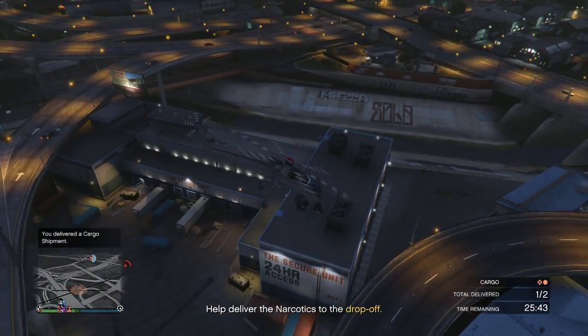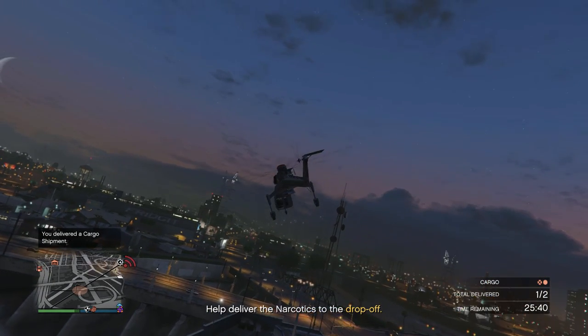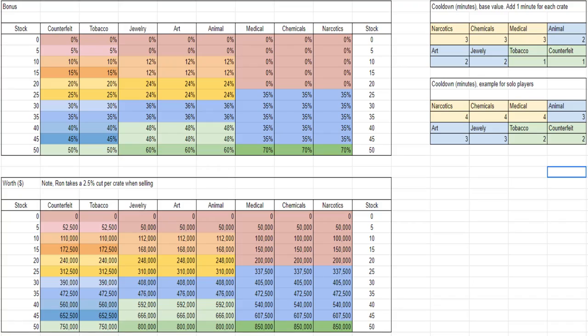Here's the bonus and profit breakdown with cooldowns — I'll leave a link in the description so you can see it clearly. The chart is organized from least to most profitable: counterfeit goods up to narcotics. Tobacco and counterfeit goods get a 5% bonus at 5 stock, then 10%, then 15% — at every five crate increment they get an extra 5% bonus.